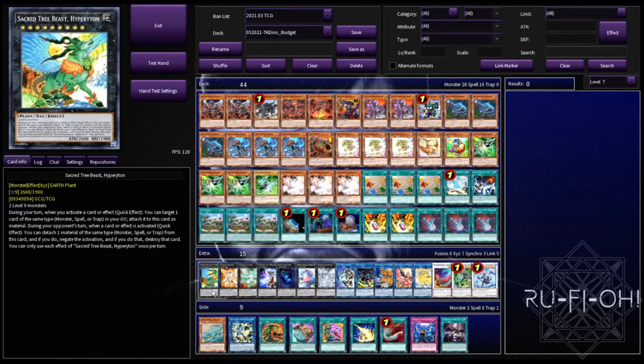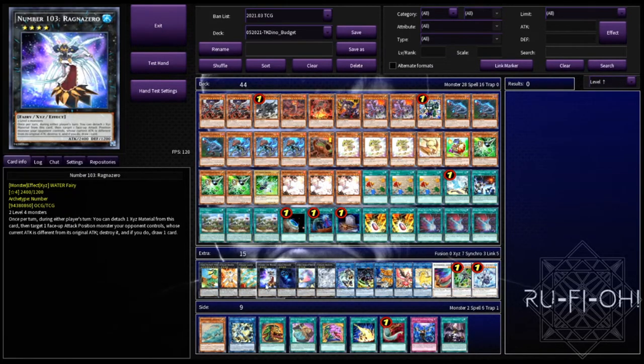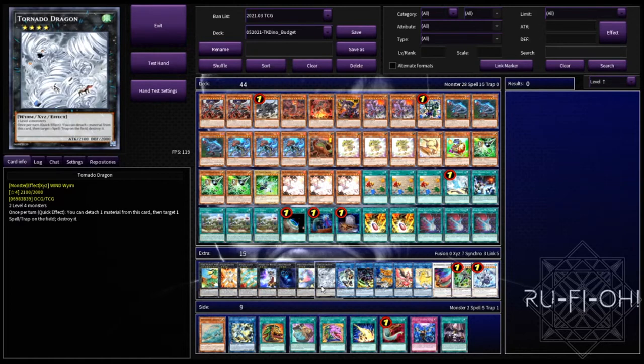Moving on to our extra deck. We have Sacred Tree Beast Hyper Trono — with VFD being missing, this gives you another line of play to set up a negate if you need to go first. It's no VFD level of strong but it is strong enough. Dolkka and Laggia — pretty much mandatory, one of each. A single copy of Ragnazero — in conjunction with Lost World this gets you free draws, which we like. A single copy of Abyss Dweller — arguably the strongest Rank 4 in the game, mandatory. Bahamut Shark — if you go first and can make a Rank 4, this can usually buy a few turns so you can see the cards you need to kill your opponent, particularly in turn three. Tornado Dragon for generic back row removal.